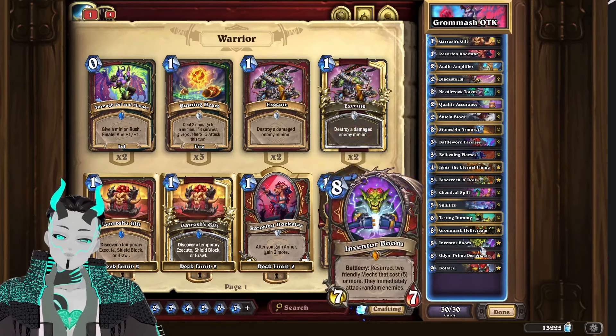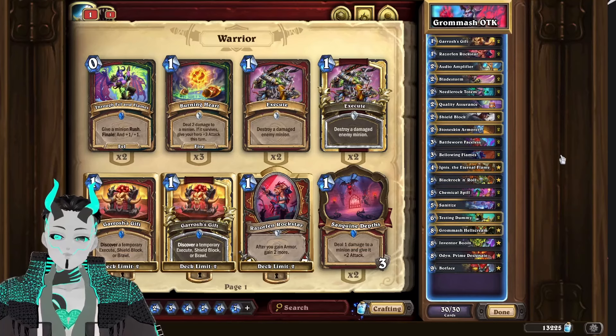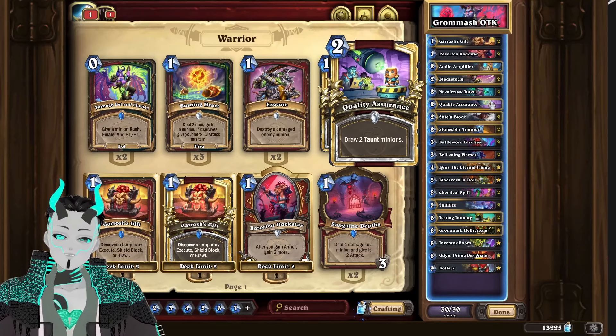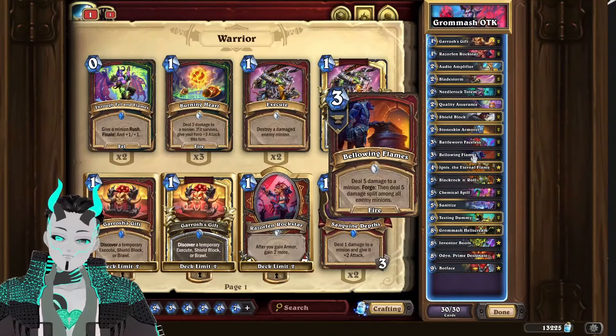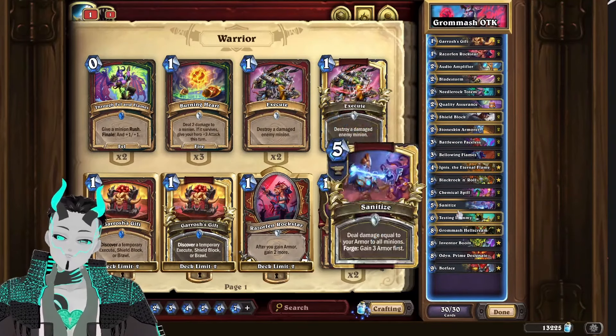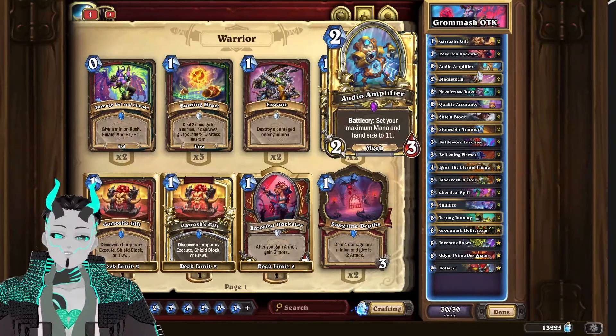We also have a backup plan of Inventor Boon and Odin. For the Mulligan Guide, you are going to be looking for early game draw power cards such as Needle Rock Totem, removal tools such as Bellowing Flames or Sanitize, and finally Black Rock and Roll and Audio Amplifier are also really good to keep. With that said, let's look at some games.